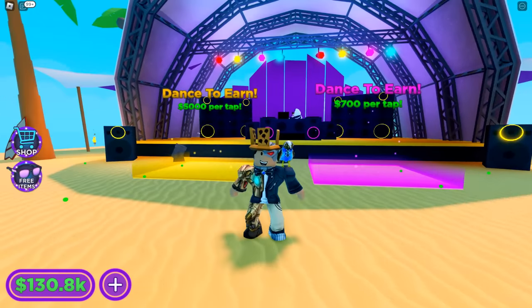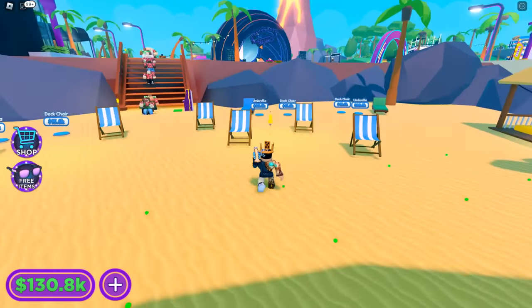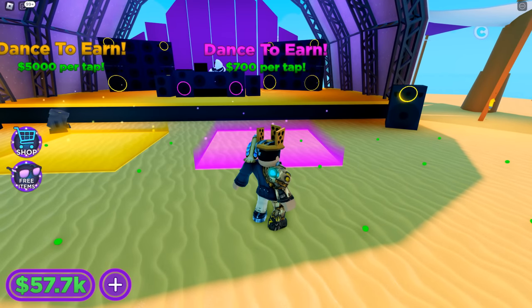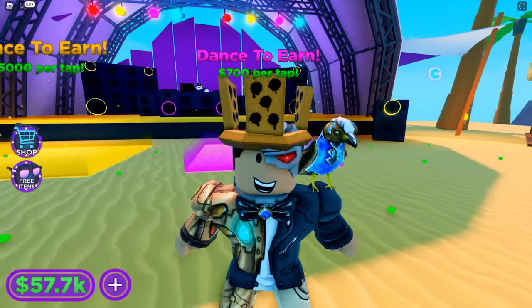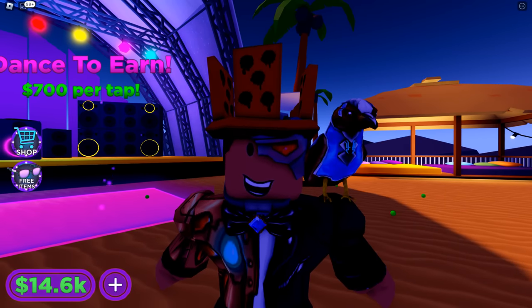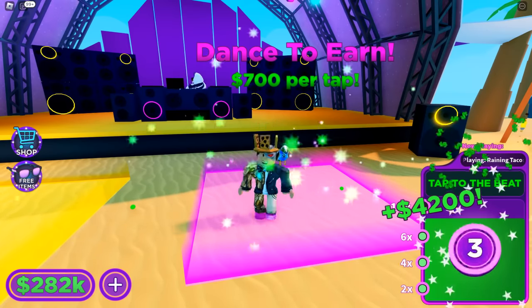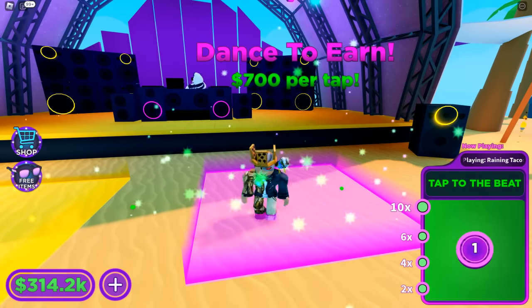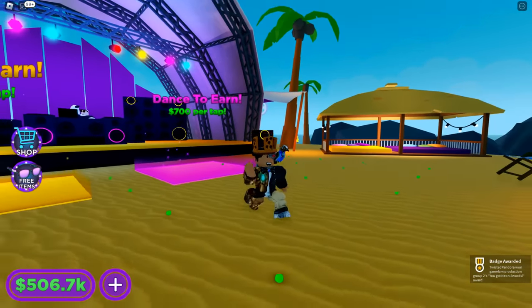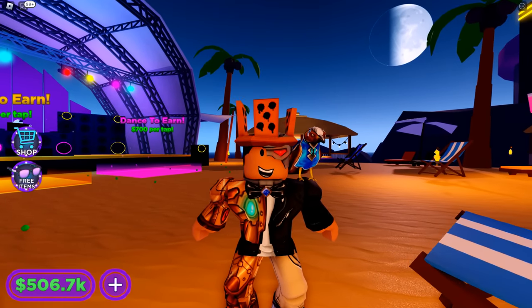At the beach stage, get all the buttons — decor, stage lighting — and the DJ for 64,000 to unlock the dance-to-earn pads. Step into the dance-to-earn and earn 500,000 dollars from it. With the multipliers from practice, you'll be tapping fewer than 100 times total. As soon as you earn over 500,000 dollars from the dance-to-earn, you get the 'You Got Neon Sword' badge — the third and final free item, the neon sword back accessory.